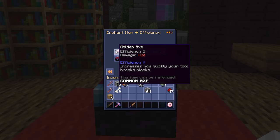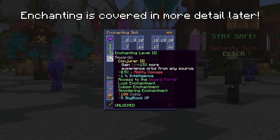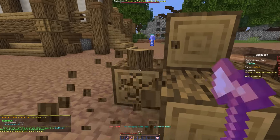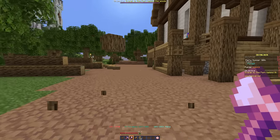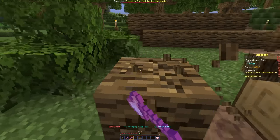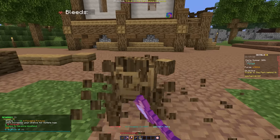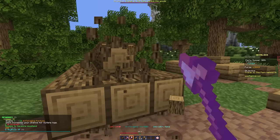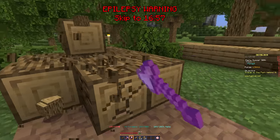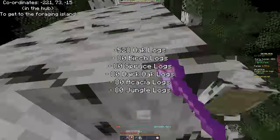We haven't unlocked many enchantments yet because we unlock more by leveling the enchanting skill. To unlock better logging areas we need to level up foraging, which is the simplest skill — just break log blocks. There aren't many custom elements outside of 2 special axes, but there are plans to update the skill in the future, so this part may look different if you're watching later.